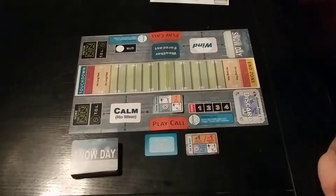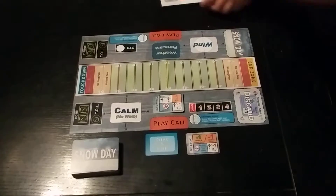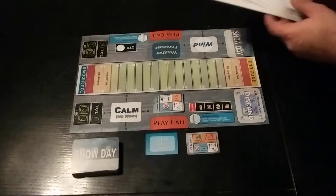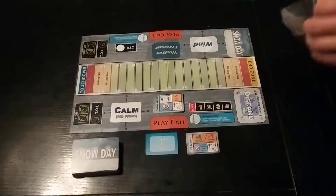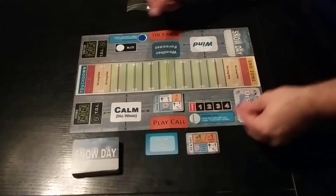It is possible to have up to storm force winds. We're also going to look at the temperature. If you take a look here in the upper corner, the 0 means that it's 0 degrees, which means this is a super cold day. So to make sure that we reflect that on the board, we're going to use these little blue markers and cover up each of these with the blue token.